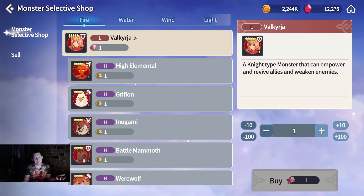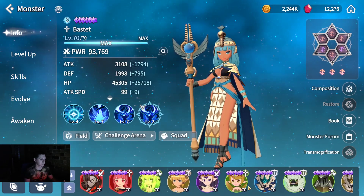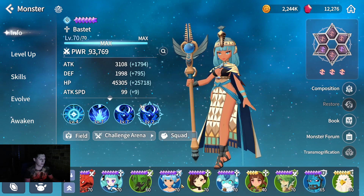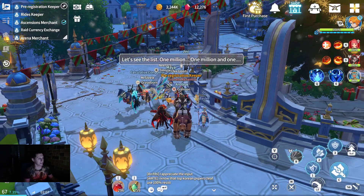I picked the Fire Valkyrie because I don't have her yet. My Bestet is obviously already built, and I got Chasen from the event, so yeah.